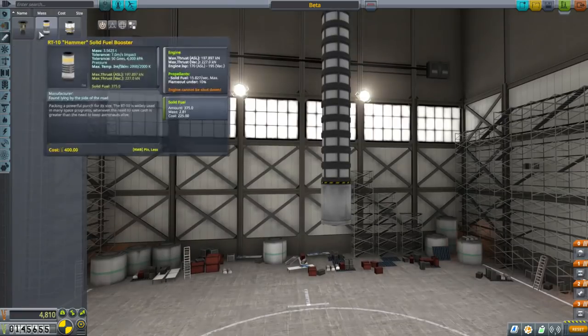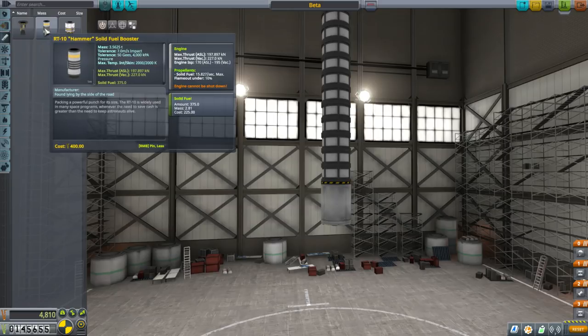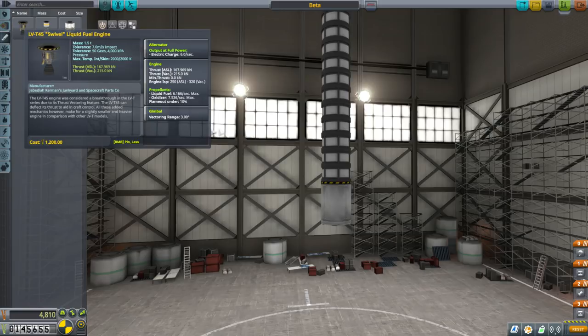Besides that, there is also the option of solid rocket motors. One benefit of SRBs is that everything is packed in — the fuel and the nozzle — and it's relatively low on mass, whereas a liquid engine is heavier when it doesn't have fuel. The other benefit is cost: SRBs are $400 and contain their fuel, whereas this liquid engine costs $1,200 and doesn't even include fuel.